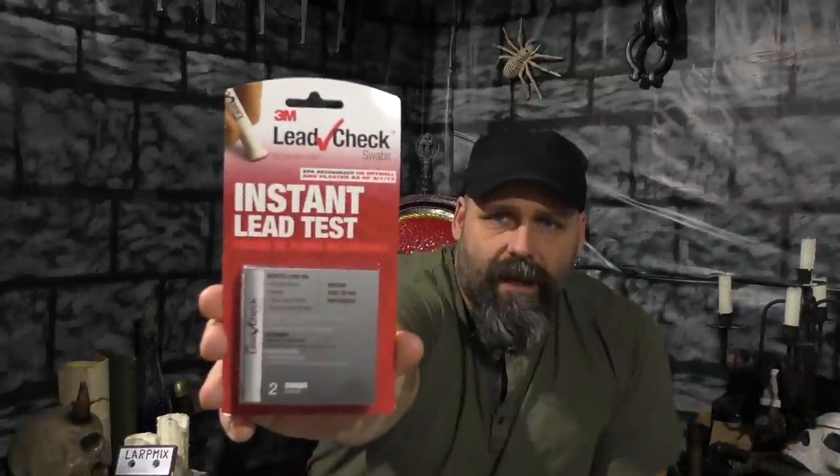What we're going to do is use this instant lead test on it. It's good for metal, painted wood, and a variety of other things. But I really want to make sure that we're not just testing the seasoning or the outer layer. So what I'm going to do is get some sandpaper. On the bottom of it, we're going to sand it down so that we're really into the iron. And we're going to run this test swab on it and see what we got. So let's sand this down and then do our test and see if these cheap cast-iron pans that you can get for a dollar after the holiday have lead in them or not.